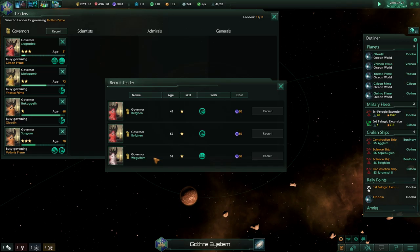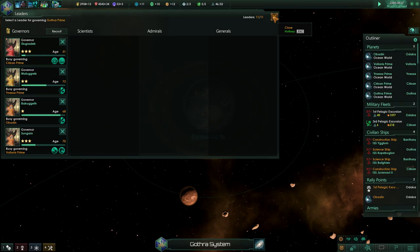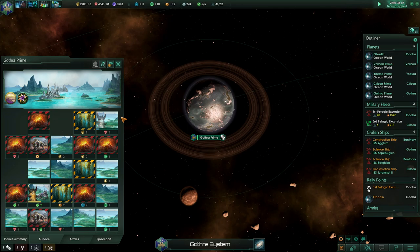Alright, so what do we have here? Adaptable and intellectual engineering. 51 years old. We have the maximum amount of leaders we can have, so you're going to have to go without a governor for a while until we can do some upgrades.